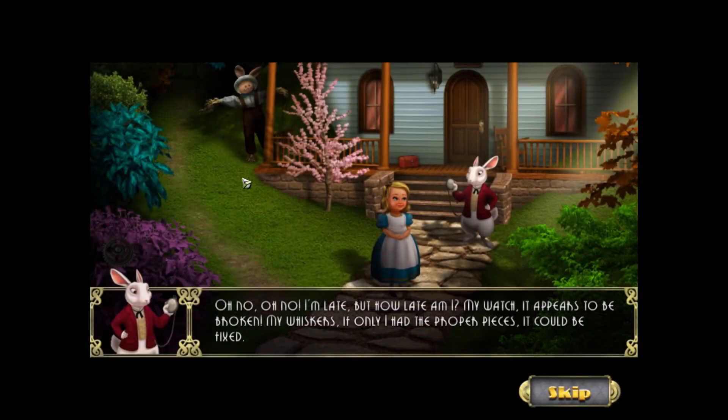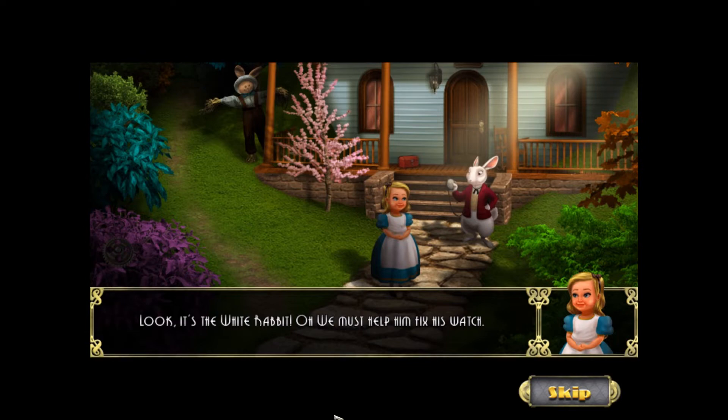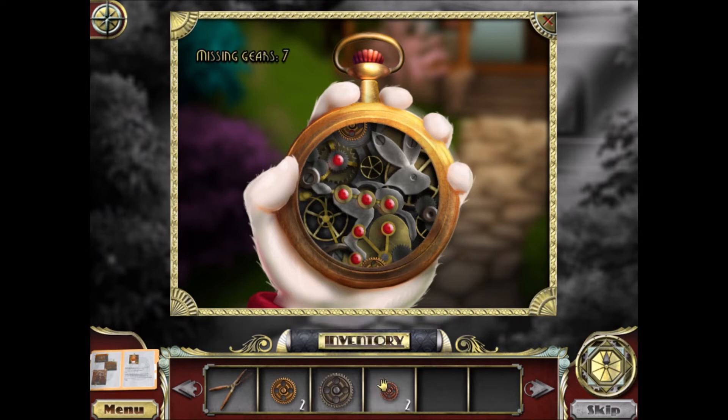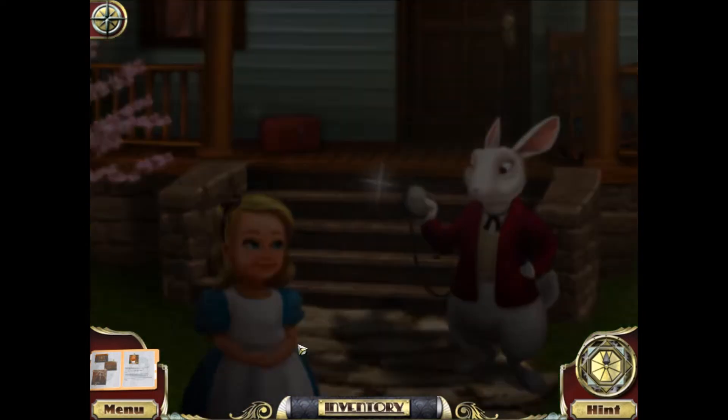Oh no — it's the white rabbit. His watch appears to be broken and he says: if only I had the proper pieces, it could be fixed. So we're going to zoom in on his watch and put everything into place. It looks like I don't have all the gears — I need two more. There's one right there and one right there! I found them very quickly. Let's solve the puzzle — all the gears are in the right spots.